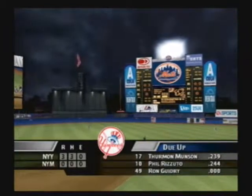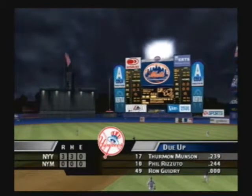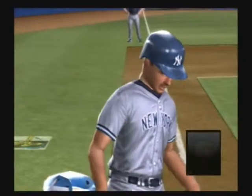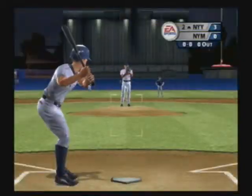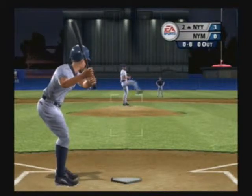After one inning, the score is three to nothing. Leading off the inning will be the seven, eight, and nine hitters. You can tell from up here that he has nothing to do.